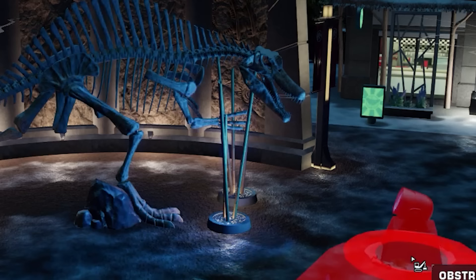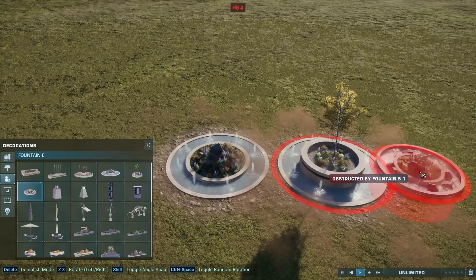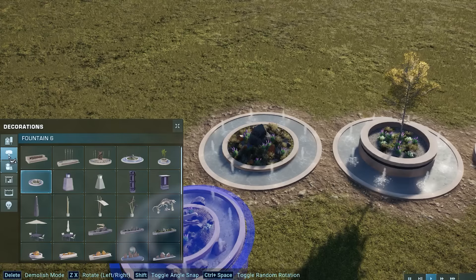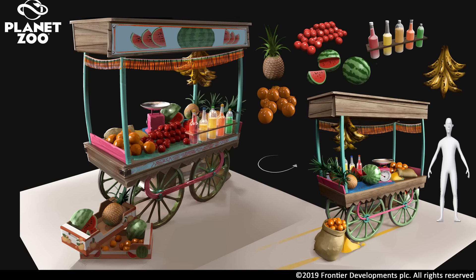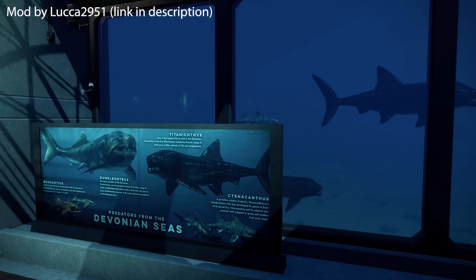Currently, these fountains are in the third decorations tab, which means we only get the biome-appropriate version per park build. I'd love to see them moved over to the foliage tab, so we'd have all different foliage versions available on all maps, just like with the planters. I also want to see Frontier make some new decorations, like food carts — and I don't even need them to be functional — and signs.